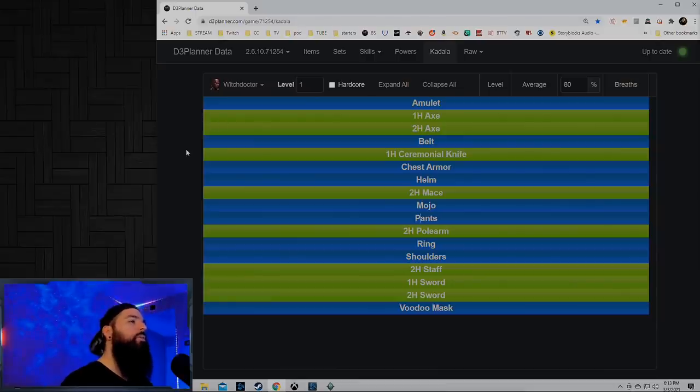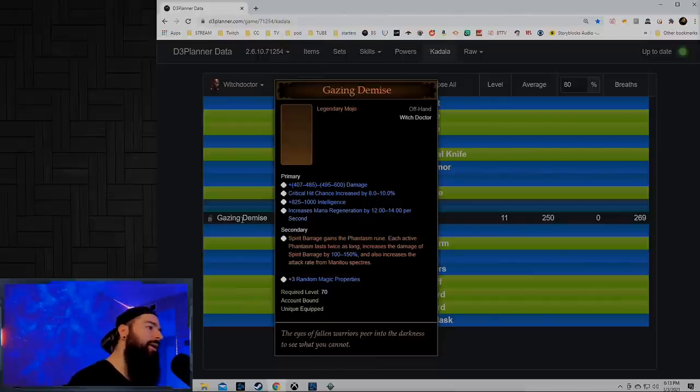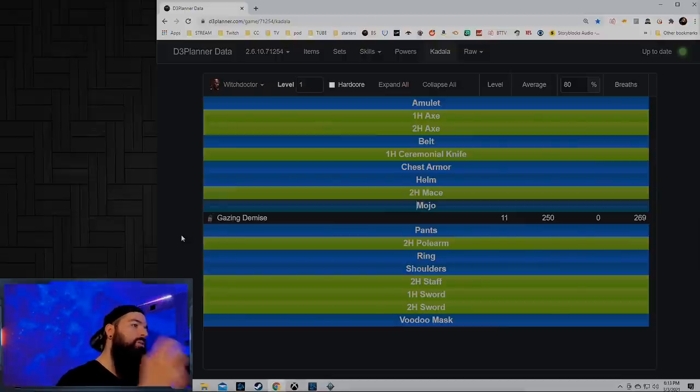Witch Doctor has S tier start basically. Even without the crazy Helltooth start, Witch Doctor at level one gets an amazing Gazing Demise offhand, which has a nice multiplier on it. There's only one mojo available at level one. And if you guys don't know about blood shards — you need to save your challenge rift cache until the season starts. Once the season starts, do your challenge rift, then take those blood shards and roll them on your fresh Season 23 character.